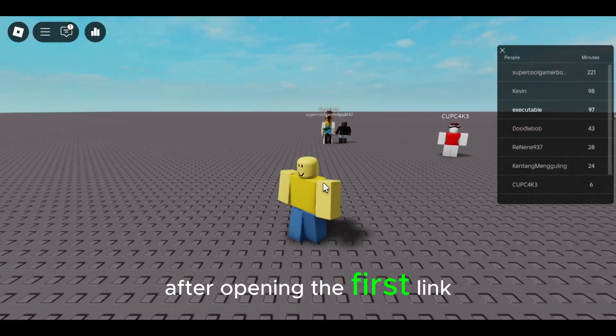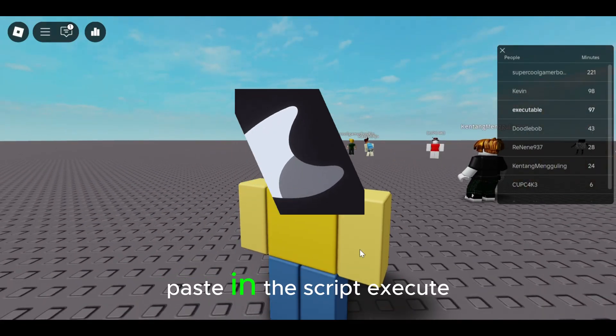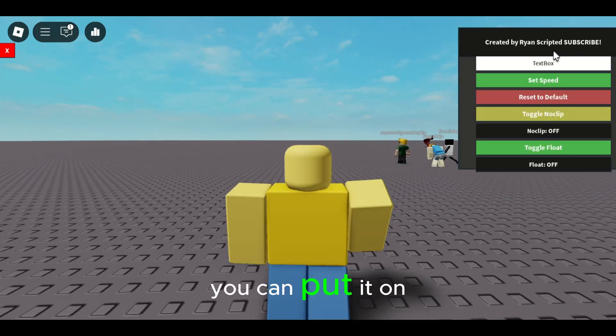After opening the first link in the description, you want to head on to your executor. Today I'm using Luna as always. Paste in the script and execute after injecting, obviously. Then after that you got the GUI over here — you can put it on the side.